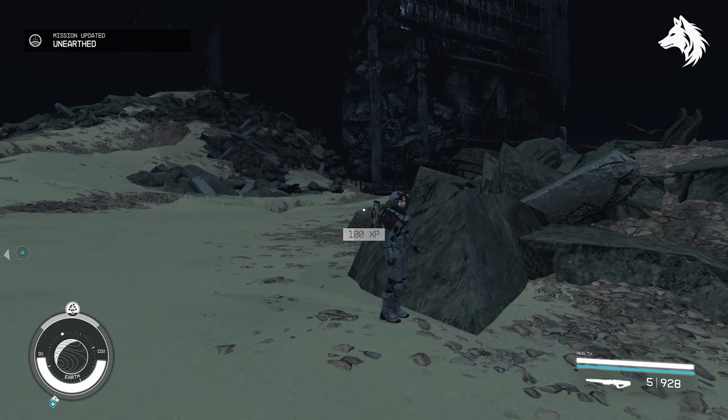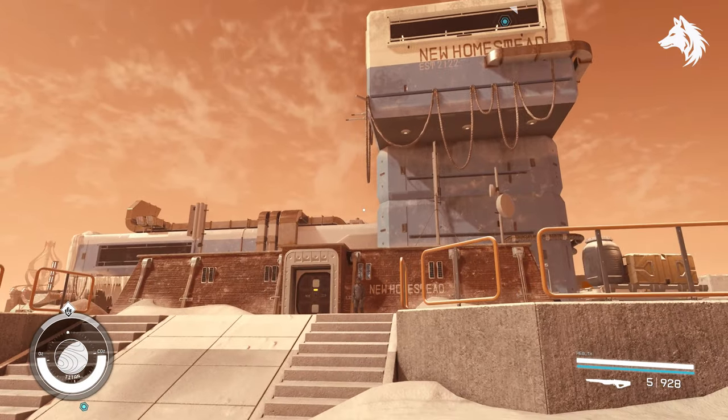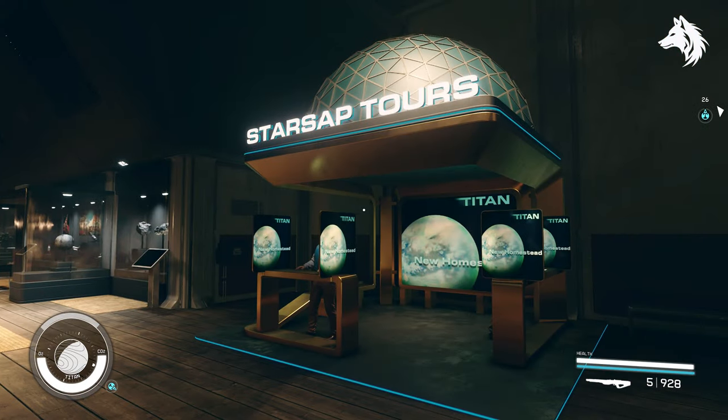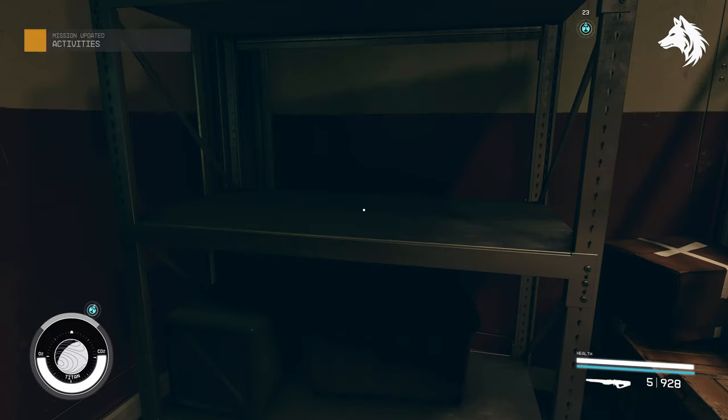All you need to do is head to New Homestead, which is on Saturn's moon Titan, and the journal will be resting on a shelf just to the right of the staircase next to the museum.